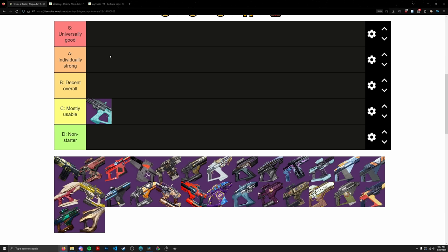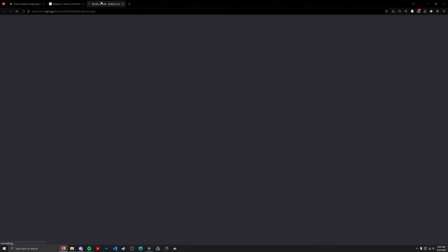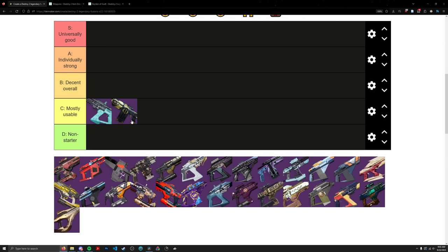Next is Burden of Guilt — an Adaptive Stasis Fusion, so a slightly better archetype for utility. But it has pretty much nothing good in the first column. It has High Impact Reserves, Chill Clip, and Vorpal. So we're just looking at Chill Clip and Vorpal, with no reload perk to synergize with Chill Clip. Going in C tier as well — similar spot to Ar Vandal, slightly better charge time but no reload perk synergy.